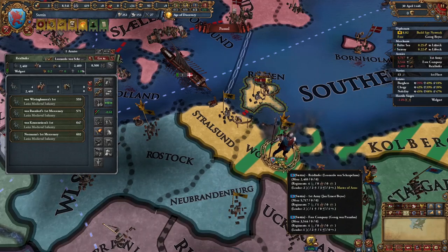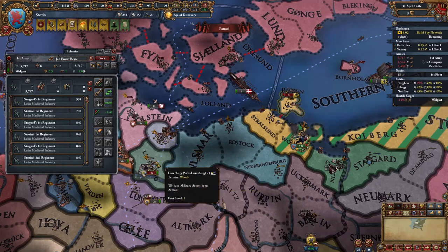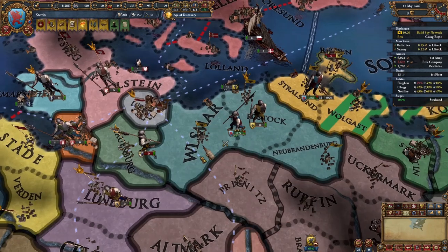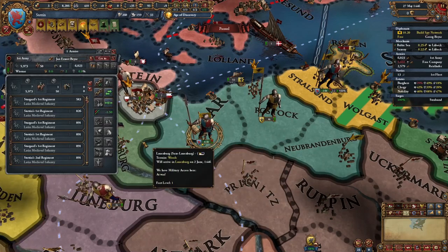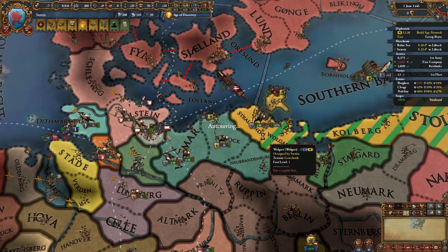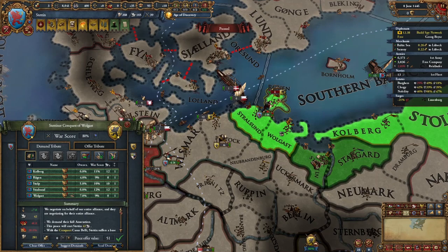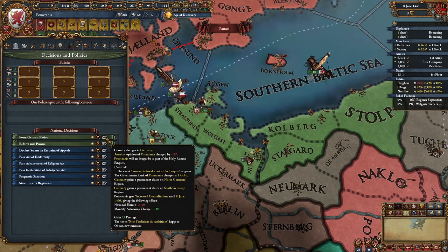I stackwipe them and start sieging their capital. I check the peace deal screen and see that Wolgast will accept full annexation, so I send the request. The decision notification pops up and I form Pomerania on June 8th, 1446.